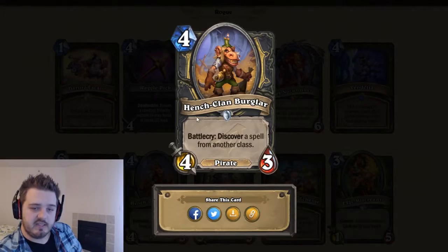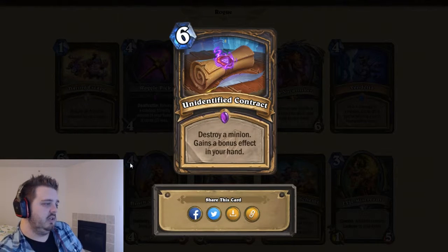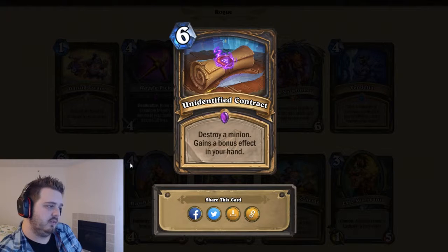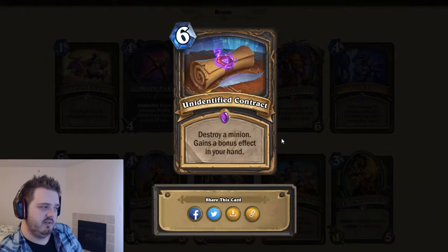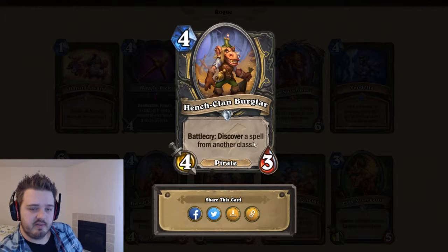Henchclan Burglar — four mana, four-three. Battlecry: discover a spell from another class. Fits the Burgle aspect, and you get to discover so you pick what you want. If you get the Lucrative Contract coins it's effectively two mana. It's essentially the same thing as Vile Spine without the body. I think this will see play. Three star card — decent stat line, fits the Burgle theme.